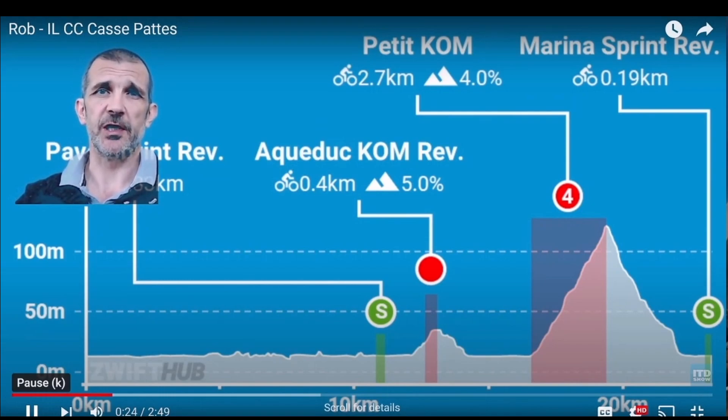The next feature is the punchy climb — the aqueduct. The main mistake that people make here is pushing too hard, too early. No one's going to get dropped who's in with any chance of winning the race, so just stick in the draft, stay second or third wheel, and up you go over the aqueduct, safe and steady.